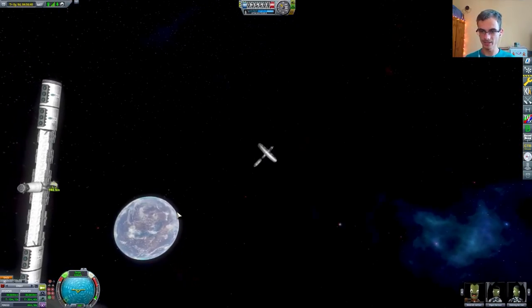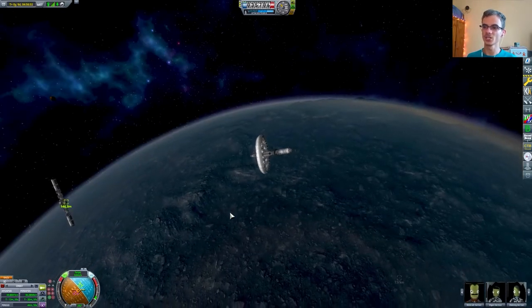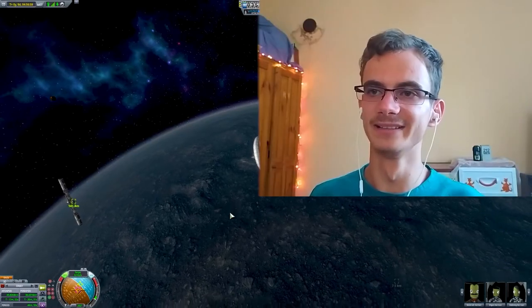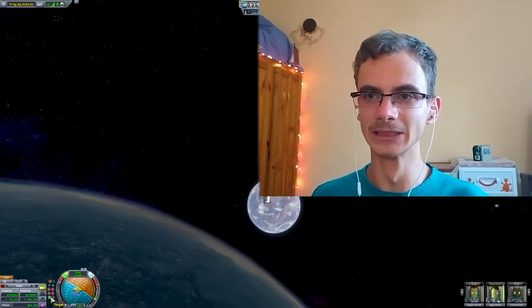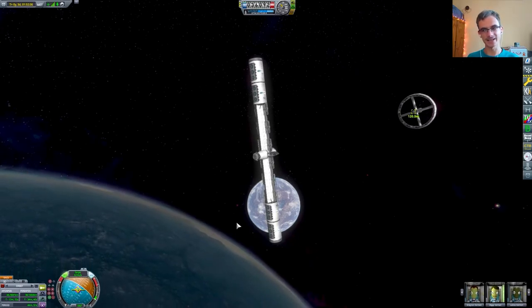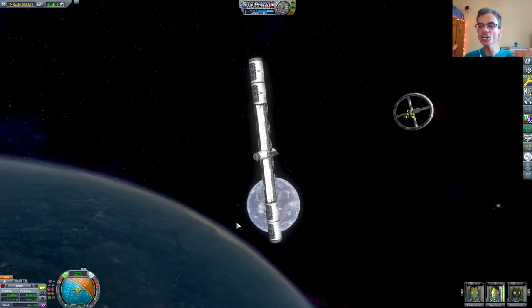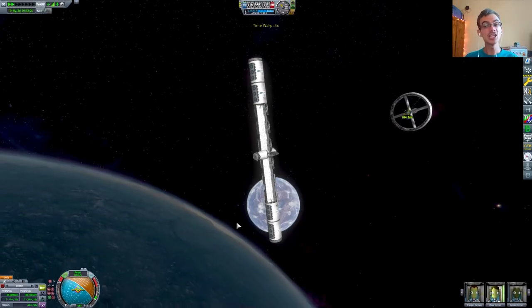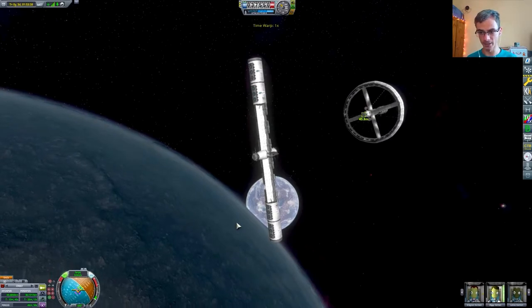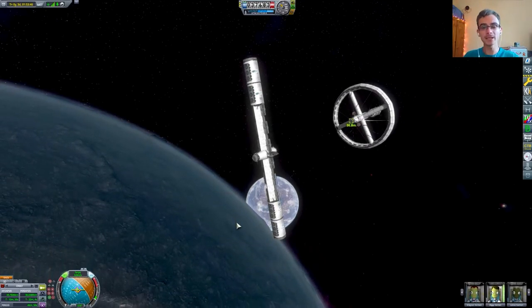I wanted to do the lazy method of docking. And I know there's going to be some person in the comments saying 'lazy loud method of docking.' But nobody in the entire Kerbal Space Program community didn't realize that you can dock better by just pointing two things together and slapping them together.